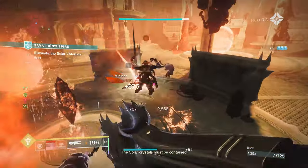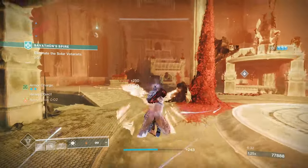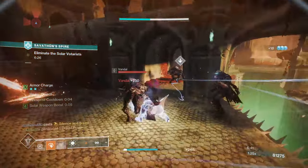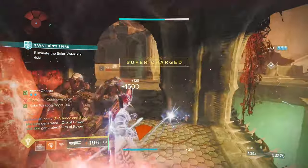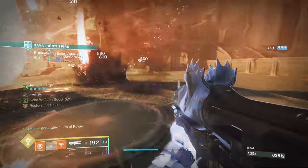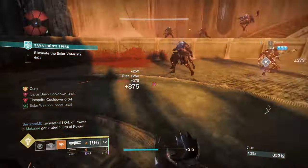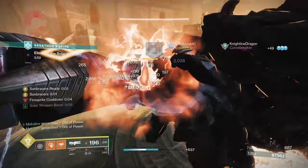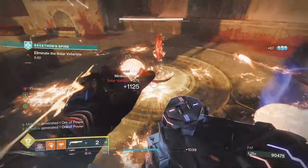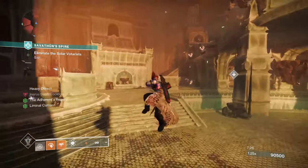Here's the takeaway from the weapon mod portion. If you're in an activity with Taken enemies, Taken Spec is the only thing you should be using on those weapons. If that weapon is adept and you are not facing any Taken, Adept Big Ones should always be used as it encompasses all enemy types. Beyond this, use the appropriate Boss, Major, or Minor Spec depending on the weapon's role. For example, a primary for add clear should use Minor Spec, while a fusion rifle or grenade launcher used against champions in a GM should use Major Spec — not Boss Spec. Typically your heavy weapon will use Boss Spec for boss damage, but in a GM, Major Spec may be preferred.